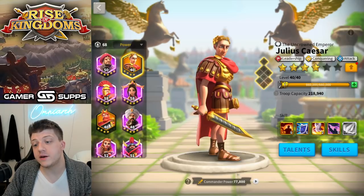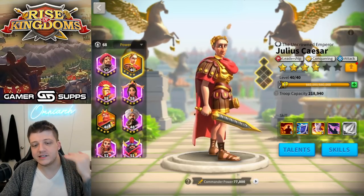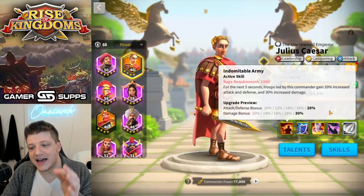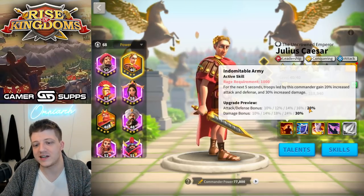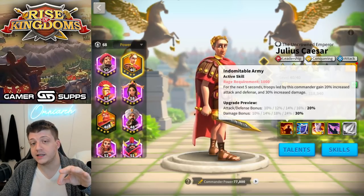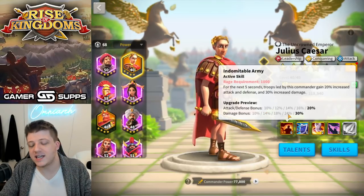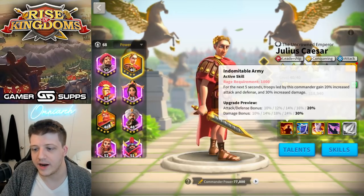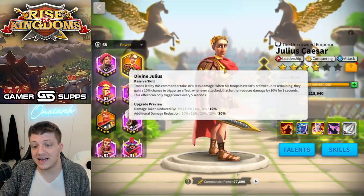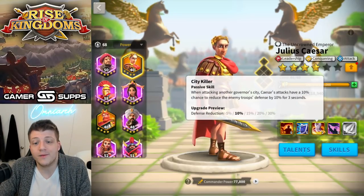Coming in at number three we have Julius Caesar. This is crazy — Caesar was number three on my last list and he hasn't moved. They gave him a relic and it didn't do what we needed. The problem with Caesar is literally everything. The only way he gets stats is temporarily from his active skill — a five-second stat boost of 40%. We've got tons of other legendary commanders who get 40–60% stats permanently, so there's just no point.